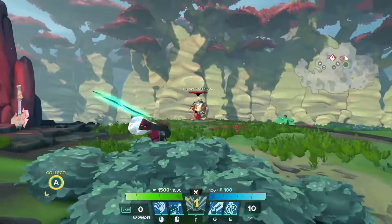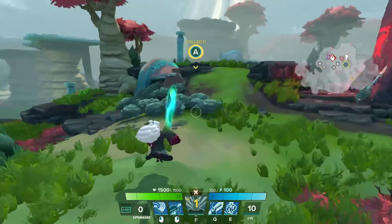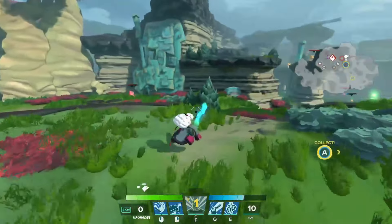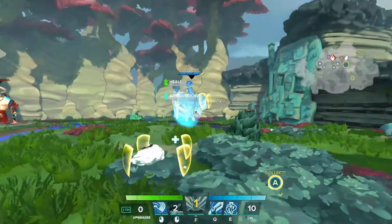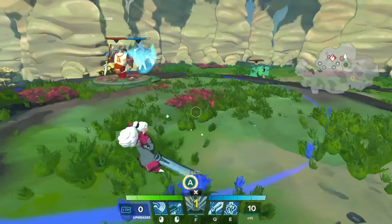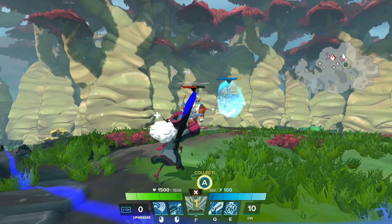The throwing projectile here is an option that we've gone with for the supportive role, but there's another one where hitting people with the actual sword does damage. Our right click here is to summon our summon, Ser Kador, and he'll just attack people in a zone and he'll do bonus damage if you guys are hitting the same target.